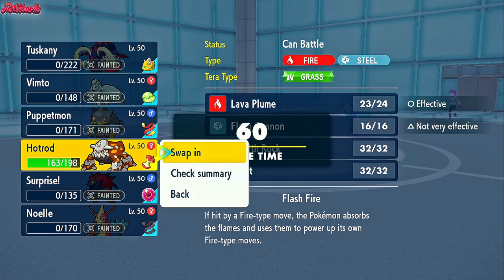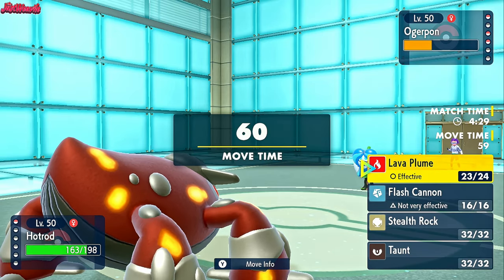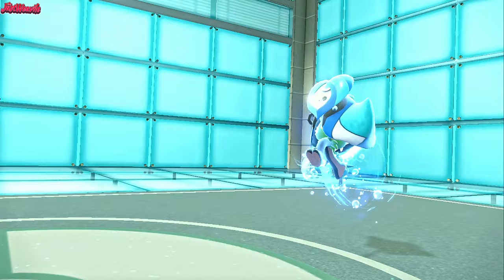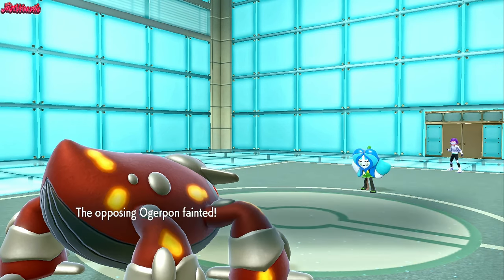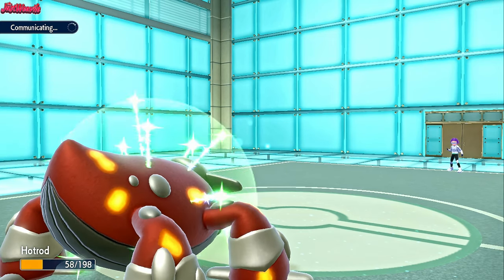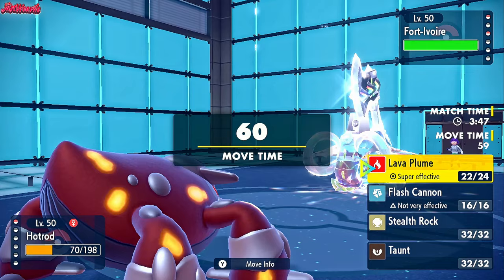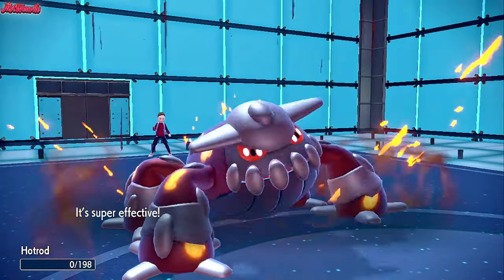Let's go into Heatran. Heatran comes in — I'm pretty confident Heatran can take one hit. They've got Great Tusk in the back and Scizor, so I'm worried. Let's go for Lava Plume anyway. They go for Ivy Cudgel — we might take one. We do take it like a champ! Lava Plume comes through and takes out Ogerpon — fantastic, Ogerpon is down. Now if this Great Tusk is not invested in speed, we might outspeed and go for a Lava Plume. Aurora Veil has worn off, so we're very susceptible to any attack. We go for Lava Plume and hope we outspeed. We don't outspeed — Headlong Rush comes through and takes out Heatran. That is going to be the game.